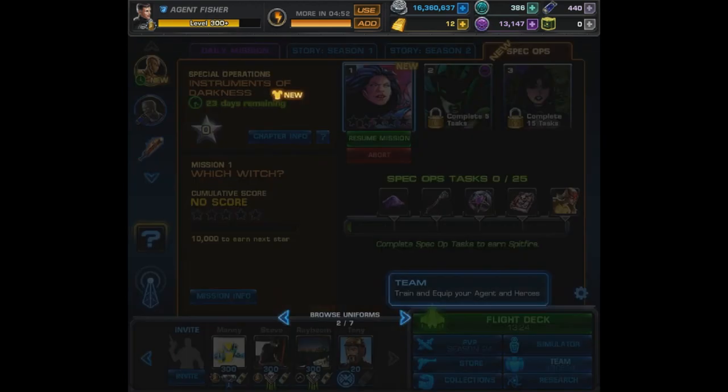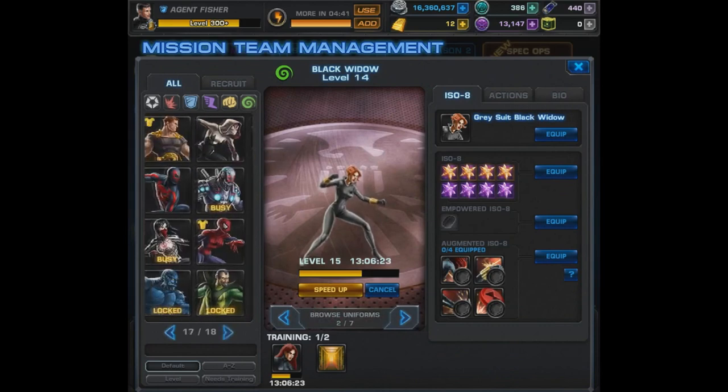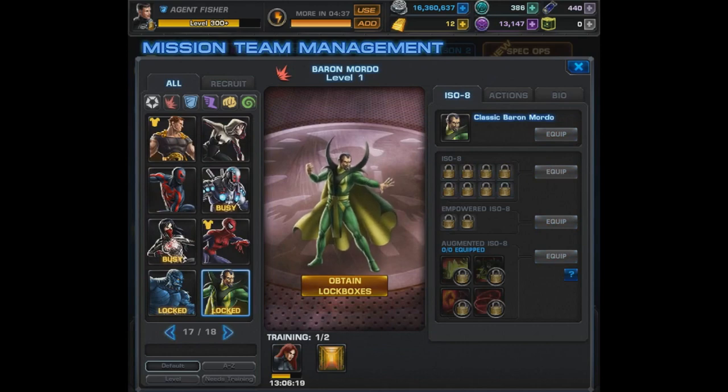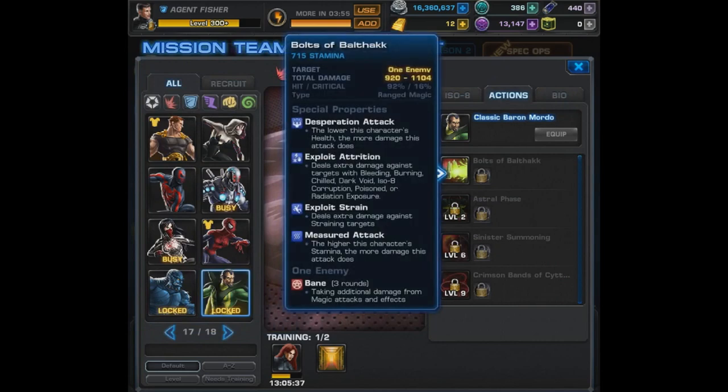We're going to check out the brand new heroes, first starting with the new lockbox character, Baron Mordo. He is a blaster. For his passives he has Death Ward — immune to fatal, near-fatal, and brutal effects. Next, he has Desperate Measures: attacks gain Desperation, dealing increased damage when low on health, and attacks become Measured, dealing increased damage when high on stamina. That's a nice little combo, and I'm actually liking Measured. Finally, he has Reluctant Defender: chance to gain a shield before being attacked, and allies have a chance to gain a shield when low on health before an attack. Those are very solid passives — he's looking promising so far.